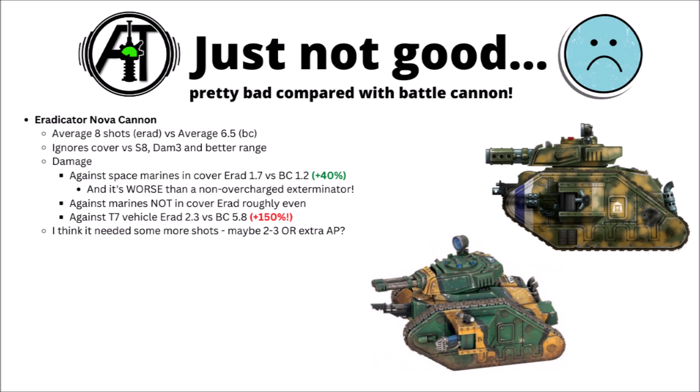You average 8 shots with that D3 plus 6, compared with a Battle Cannon that averages 6 or 7, so it does have a small shot advantage. But the other benefits are ignored cover versus the Battle Cannon's Strength 8, Damage 3, and far better range. The Eradicator has a slight edge against light infantry, though they aren't exactly optimal targets for that kind of gun. To get the most mileage out of it, you'd want to fire at something like Armour of Contempt Space Marines in cover — where it kills 1.7 of them compared with the Battle Cannon's average of 1.2. Even in this fairly optimal setup, it's still behind a non-overcharged Executioner Plasma Cannon, and against Marines not in cover the Eradicator and the Battle Cannon are fairly even.